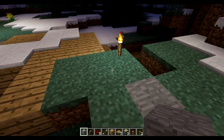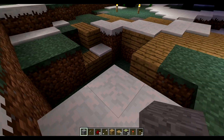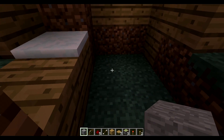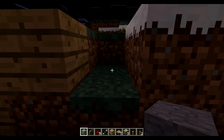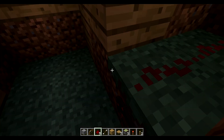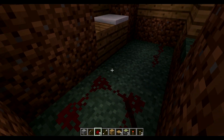What you're going to want to do is dig out a nice little five by two hole right here. As you can see, I've got two wide and five blocks long, and then two blocks over here, only one block deep. We're going to go ahead and lay our redstone all the way down on all the blocks.